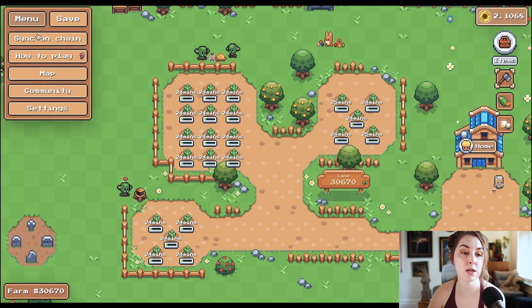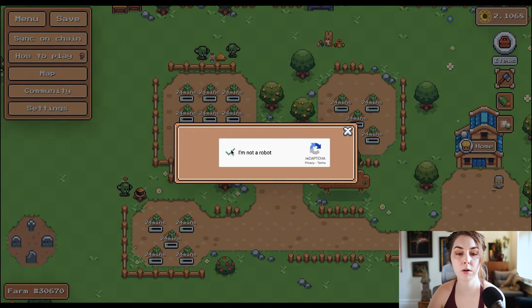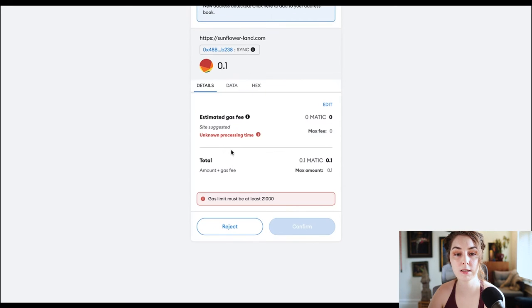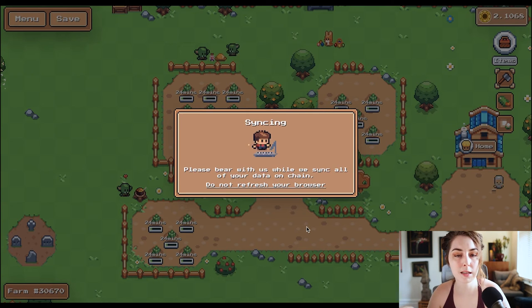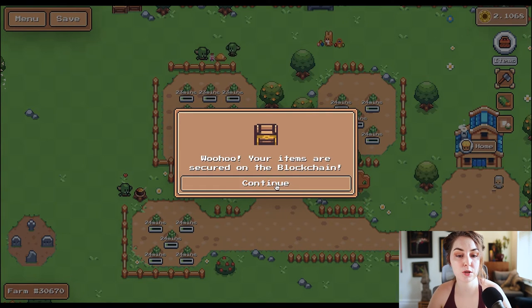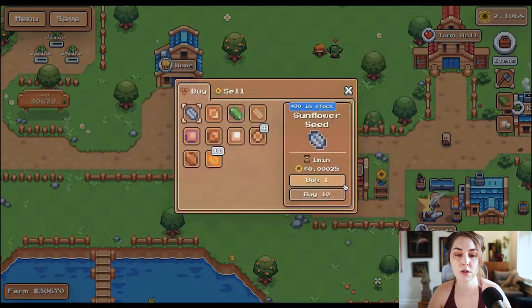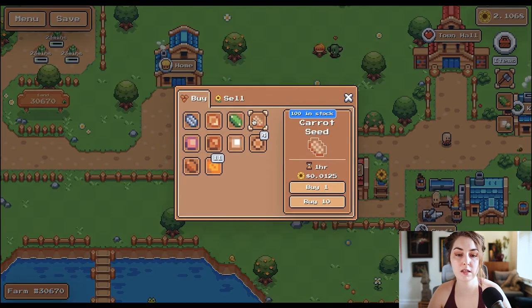If you're going to craft or buy anything from Goblin Town, you need to sync beforehand. Go to menu, sync on chain, confirm you're not a robot, and it will prompt you to sign a transaction through MetaMask. This does cost gas fees — since it's on Polygon it's not very much, like 0.01 Matic, which is a fraction of a cent. After confirming, my items are secured on the blockchain. Going to the shop, everything is restocked — there are 100 carrot seeds and I'm ready to continue farming.